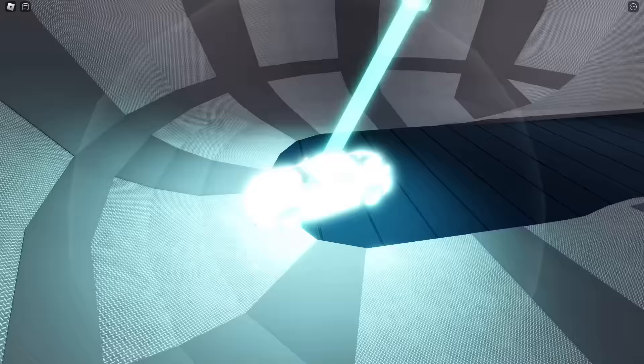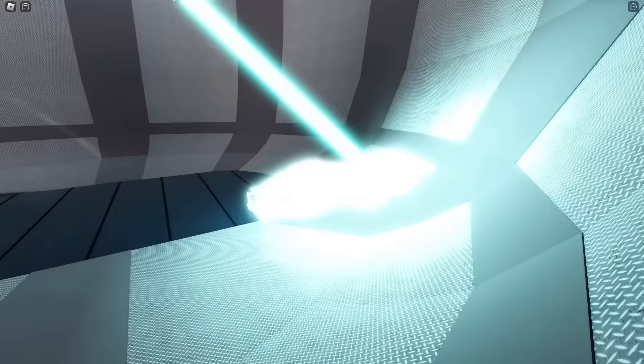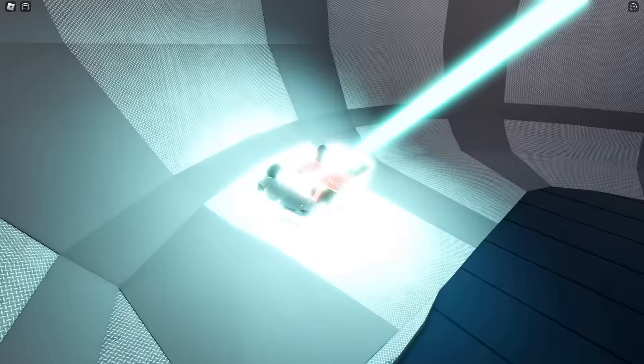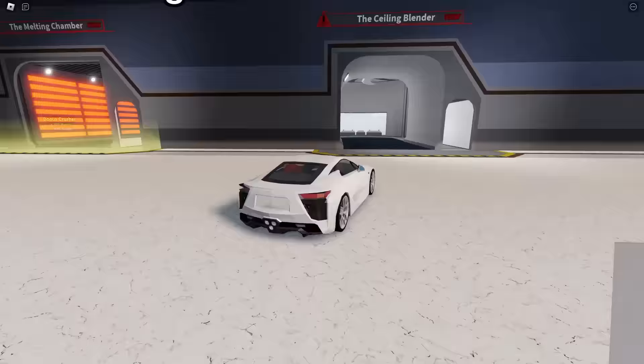The pulse cannon — you just gotta go in and turn on the crusher. A huge cannon that kind of pulses your car. It just makes your car jump around. I just lost every window on my car. It just shoots me, makes my car kind of fly around until it is completely destroyed. This thing takes way too long though.